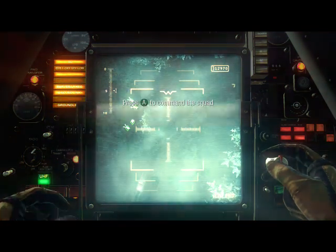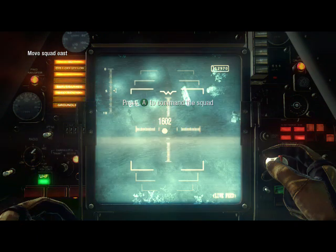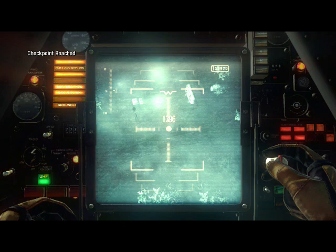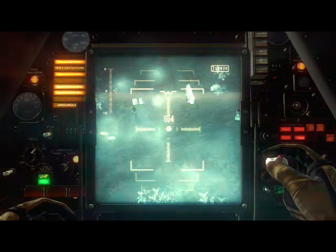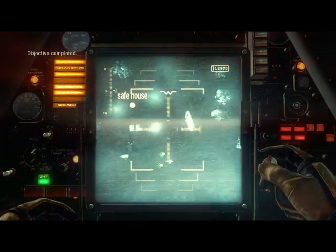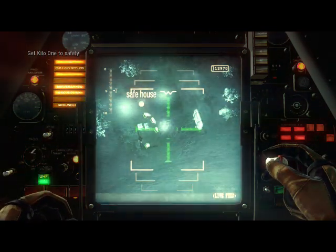Kilo, you need to move east. On the move, Big Eye. TAC Recon, I see enemy vehicles inbound. Get the squad off the road. Looks like there's a structure to the north. Get them inside, CP.